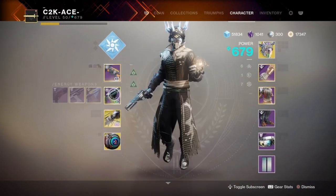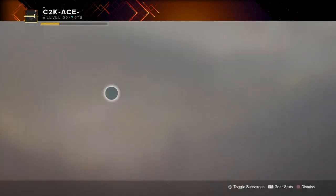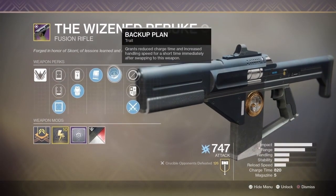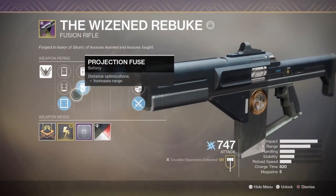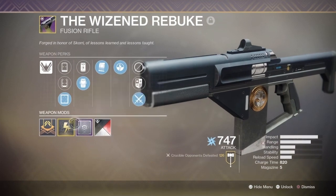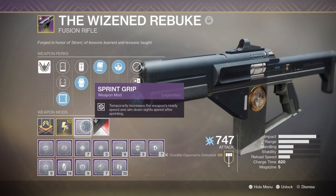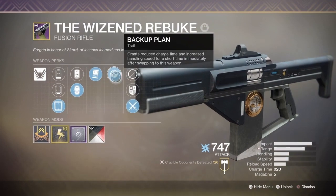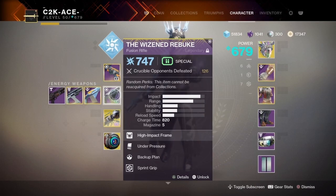We've got Service Revolver — it's not that great of a roll but it does the job. The main showcase today is the Wizened Rebuke. Now if you don't know about this fusion rifle, it comes from Iron Banner. This one came with Backup Plan, Under Pressure, Projection Fuse, and three different sights. I like this sight more because it gives a bigger bump in range, and it's got a masterwork for charge time. Also doing Sprint Grip so if I'm running I can switch even faster and then Backup Plan activates. This thing is a beast.